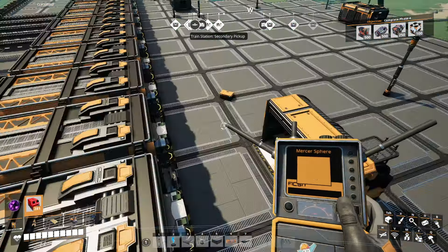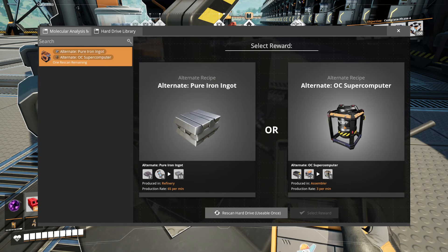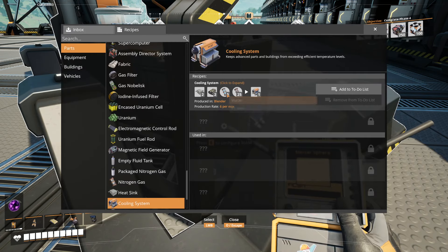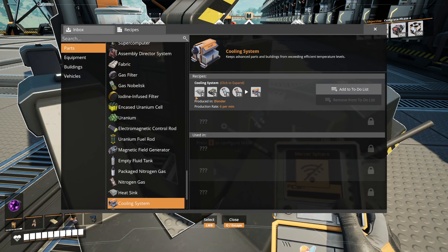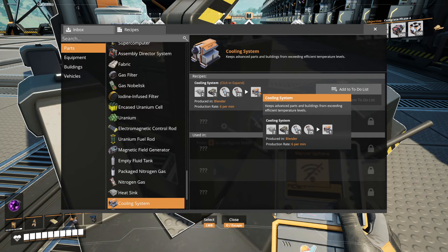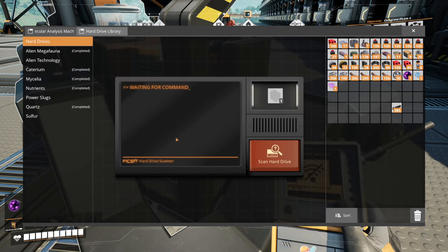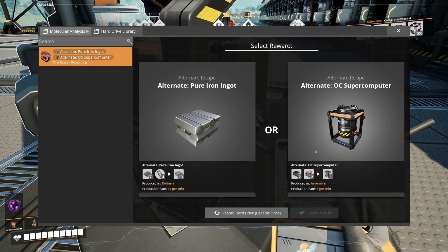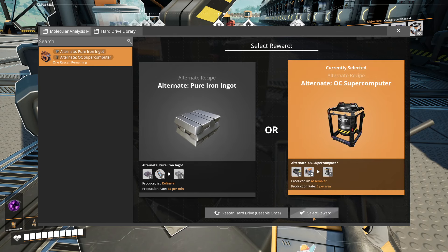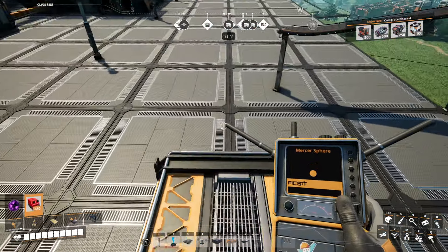I need to understand how it works first, though. Ooh, a purple — I forgot about that. And also a scan here: OC supercomputer, cooling system. Is that a new thing? Water, nitrogen. So when I start getting nitrogen, this will be... heatsink as well. A lot of stuff there. That makes the cooling system, and then the cooling system can make the supercomputer. That's actually pretty decent.